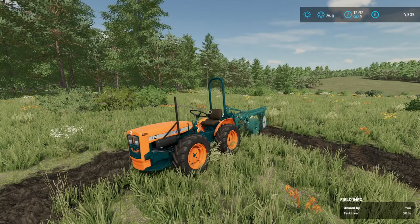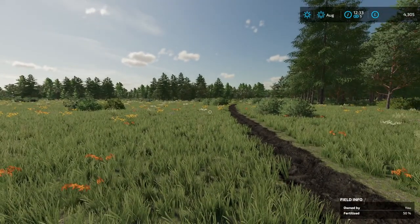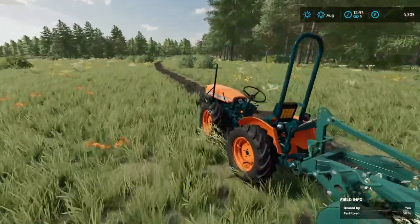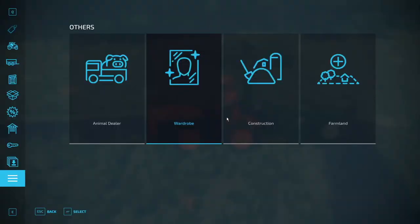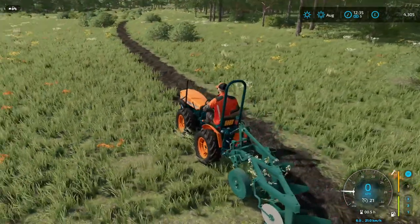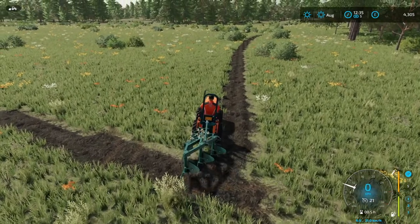Hello and welcome back to survival challenge. We are leaving off exactly where we were last time, so we have the general outline of our field here ready to go as well as some trees ready to be cut and transported. We'll hop on to the super tiger and fire it up. Doesn't look like we'll need our fancy Husqvarna helmet so we can switch to the hat.